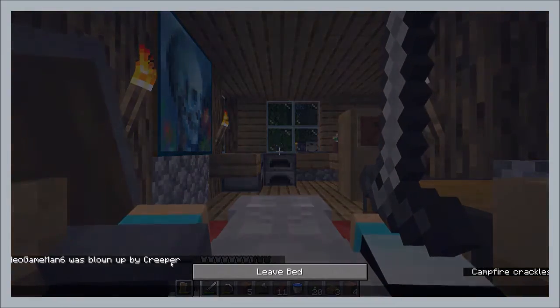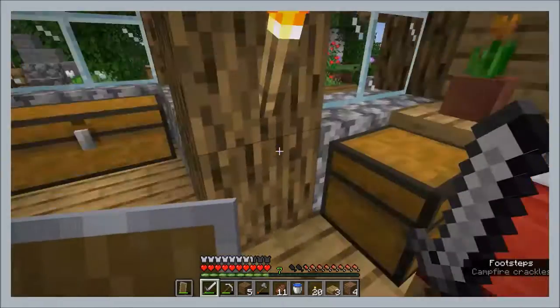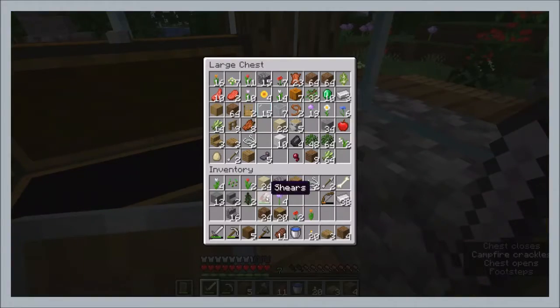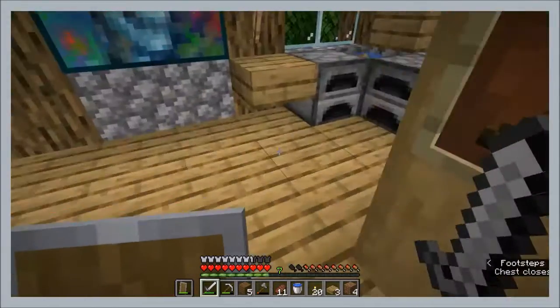Video game man brought down by a creeper — so sad. Oh my gosh. Is there anything I could empty out in here? I've had these shears on me for so long. I've also been gathering up some sugar cane. Because we have diamonds — see, right here. See, diamonds.